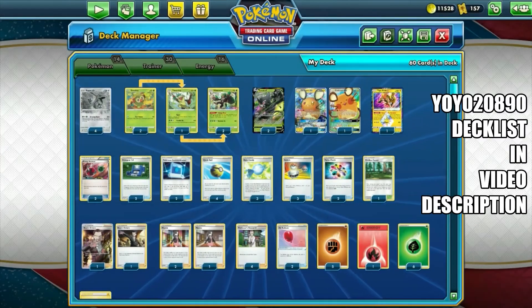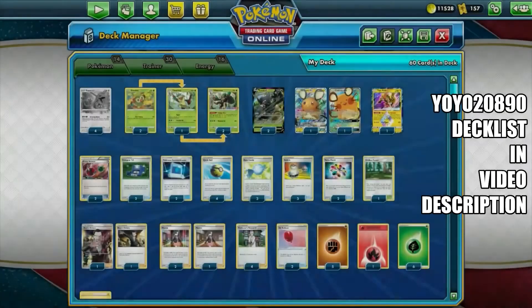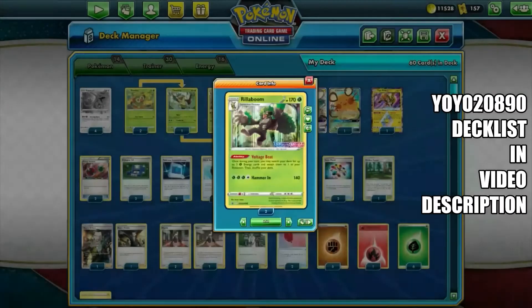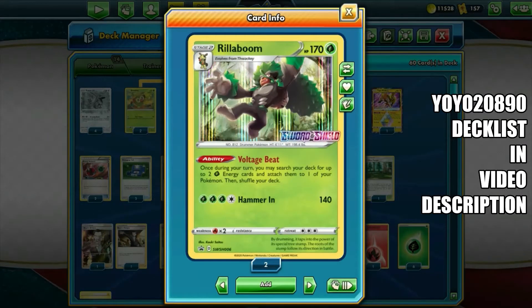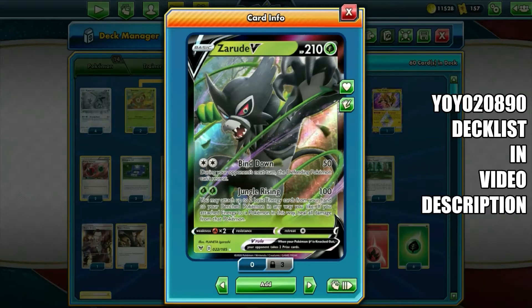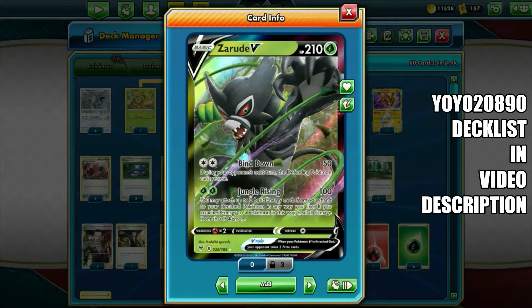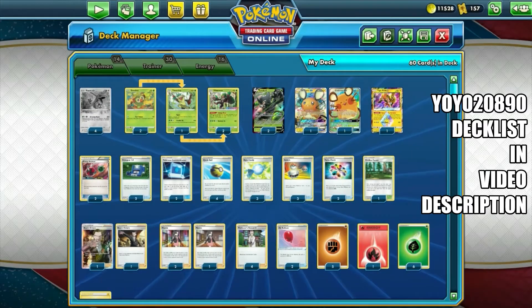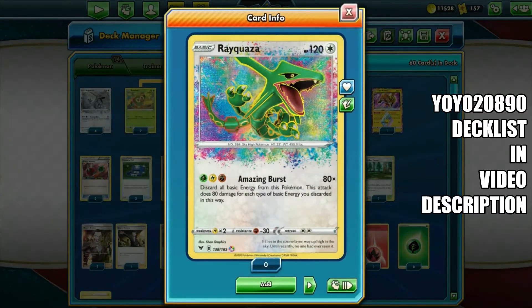You can get the energy back by using Energy Retrieval, Turbo Patch, Tapu Koko, and Rillaboom, which does Voltage Beat. Once during your turn you may search your deck for up to two Grass energy cards and attach them to your Pokémon in any way you like, then shuffle your deck. We also have Zarude V, which does the Jungle Rising attack — 100 damage for two basic Grass energy. You may attach up to two basic energy cards from your hand to your Bench Pokémon in any way you like. Zarude is the one that accelerates the energy to the Bench Pokémon, and you will have multiple Rayquaza on your Bench so you can start the energy attachments.